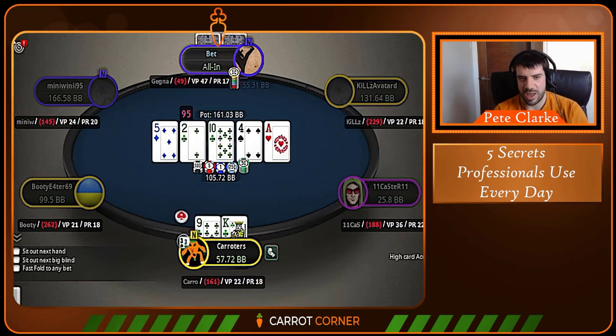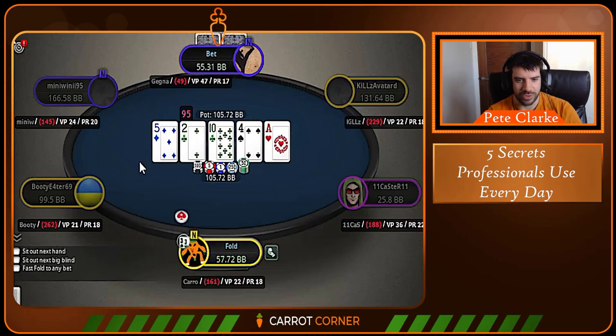He's going to have a lot of 10x, jacks, queens now that hate this runout, as well as some weird over-merged hands like pocket threes or 5-3 — who knows what recreational players are doing. He does shove and unfortunately we don't even beat a bluff, so we have to fold. That's the end of the hand, but a well-played hand by us overall.